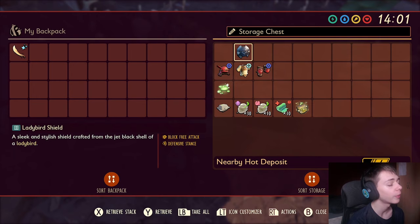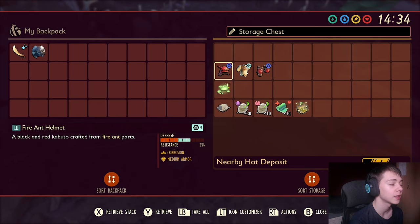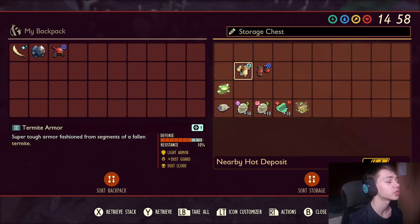You might as well get the special effect from the Lady Bird Shield instead. In terms of armor, we have bulky level 9 Fire Ant Helmet and bulky level 9 Fire Ant Leggings with a chestplate, which is Termite Armor at level 9 Sleek. You're going to want these all level 9 for maximum defense. The Sleek effect on the Termite Armor is going to slow her down massively, and having two pieces of Fire Ant Armor gives you good defense but also inflicts corrosion on her, reducing her defense.